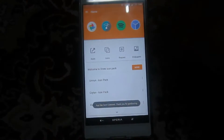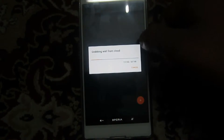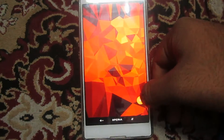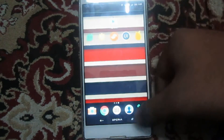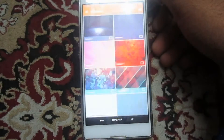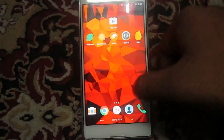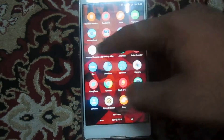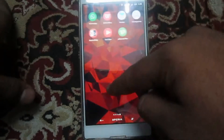You can see the apps — this one also has wallpapers, but in this application you have to download the wallpapers. Let me apply some wallpapers on my phone. As you can see, it's applied to my phone. Let me apply the icon pack on my phone as well. And the icons look like this — you can see it's all circles.